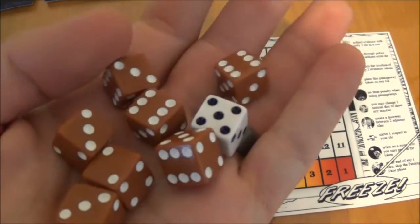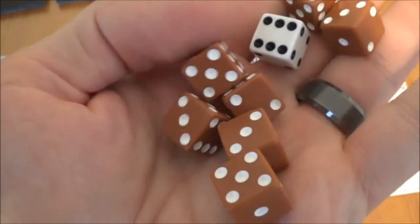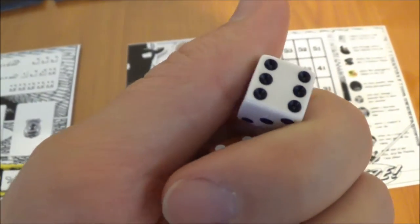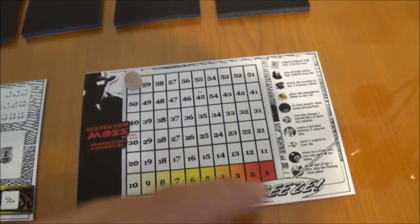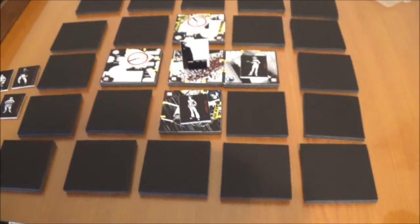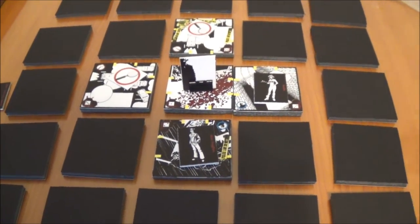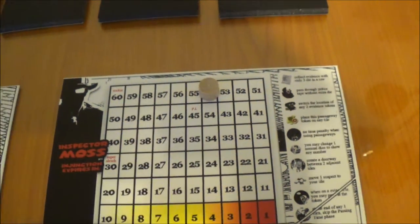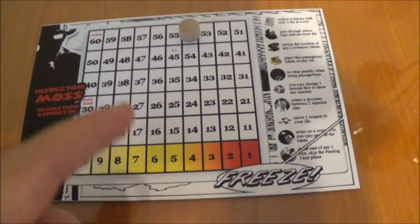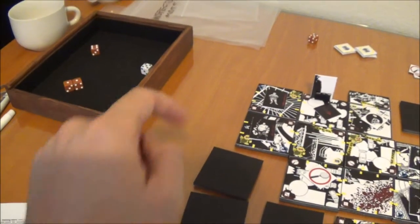Everything revolves around time. I have seven colored dice and then this white die. The white die shows how much time passes, and some other things play into that as well. We're now six minutes into game time — that 60 on here is how many minutes are available. You spend time from the white die, and also if you use a special — all sixes are wild — using one costs another minute. Traveling by sewer also takes time.